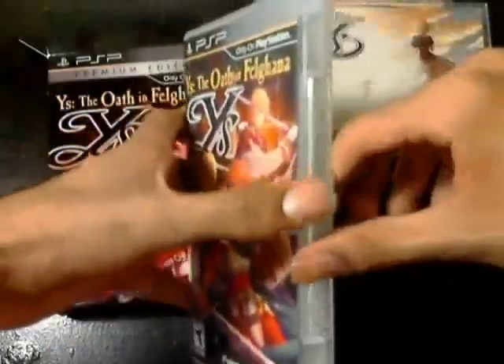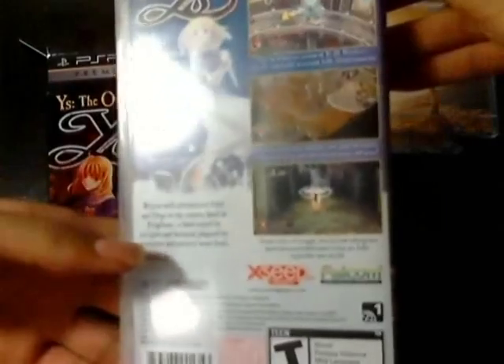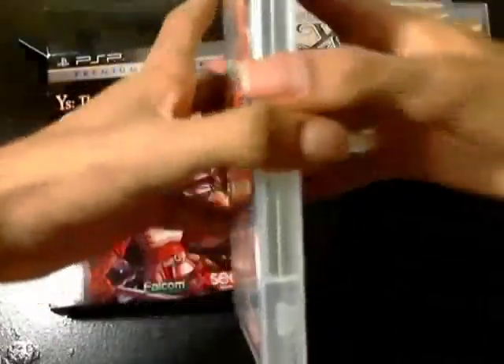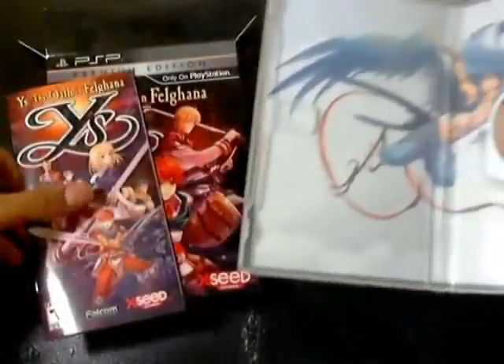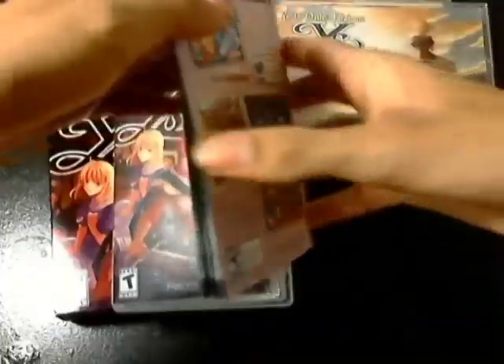So we got the wrapping off. Again just great artwork on this case. Open it up — again fantastic presentation from XSeed. We got some great artwork in the back here, game disc, and again a full color manual from XSeed. Beautiful, high quality presentation. It just goes to show XSeed is a game company that really cares about attention to detail.